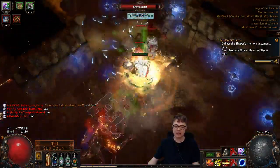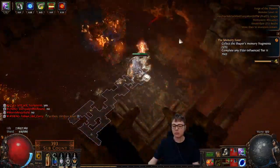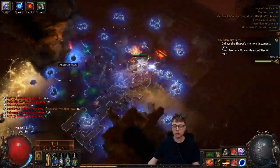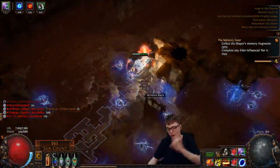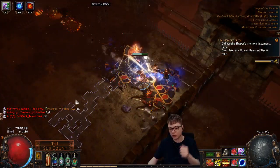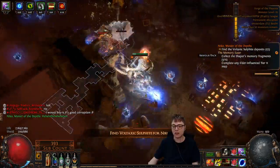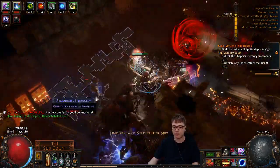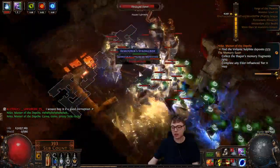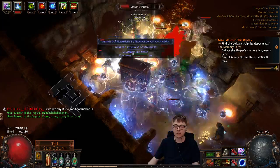It kind of makes sense why we need resonators — so we can stack fossils on top of each other. But I feel like they should delete the one-socket resonators and just let us use fossils one at a time on items. Then resonators are just there for stacking multiple fossils. I feel like that would make it a much nicer mechanic overall.